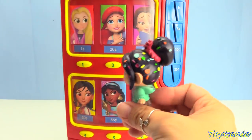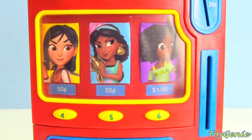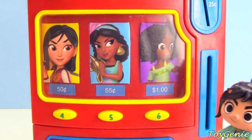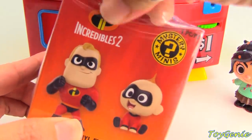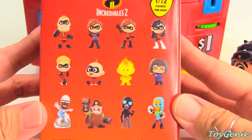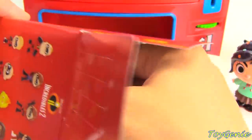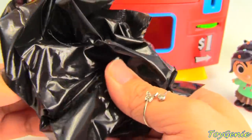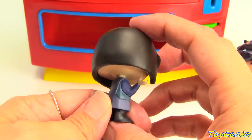Now it's Vanellope's turn again, and she's going to choose Tiana. Tiana's surprise is one dollar. Here's a dollar — put it in the vending machine. Now let's press number six. Whoa, that is one giant surprise! It's a Disney Incredibles 2 Funko Mystery Mini. Here are all the different characters we can find — who might it be? We got Edna Mode! Look at her mouth. Super fun.